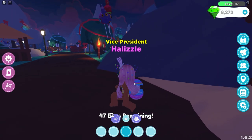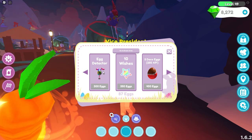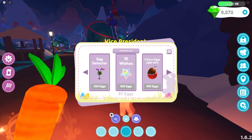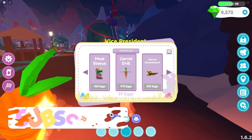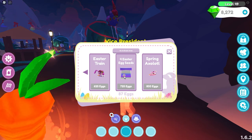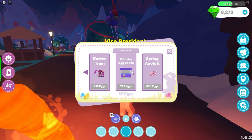What I am worried about is finding these Easter eggs. I have 87 eggs. We can get Easter balloons, the bunny's basket, the egg detector - some people already have that, and I'm like how do you have that already? We can get 10 wishes, 5 deco eggs which give your pet 250 XP, the Moai statue, the carrot drill for mining, a carrot hoverboard for transportation, the Easter train for transportation too, and four Easter egg seeds which you can grow. I wonder if this will be more than the treasure seeds.